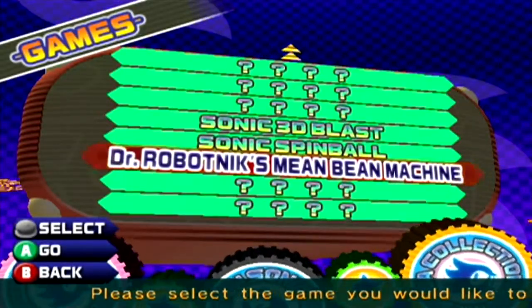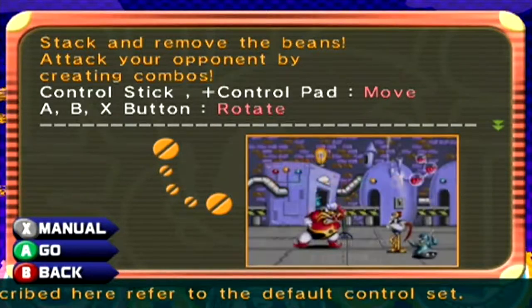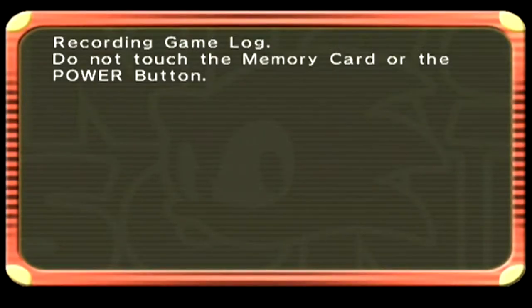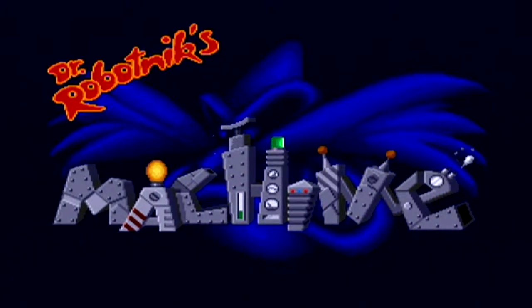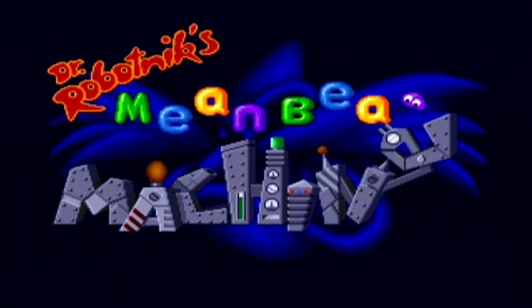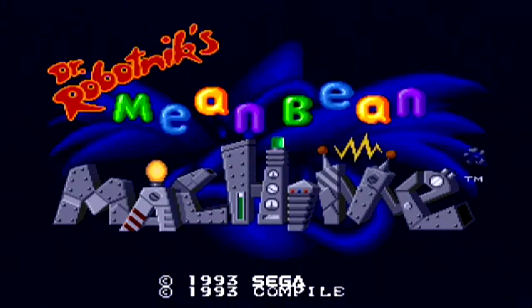This last one will get players Dr. Robotnik's Mean Bean Machine — let's get to it! Stack and move the beans, attack your opponent by creating combos. I got Tucker to do Dr. Robotnik's Mean Bean Machine with a scary face, scary face man.